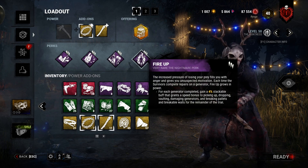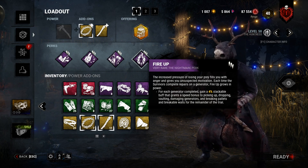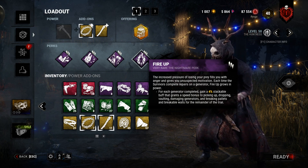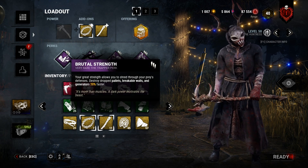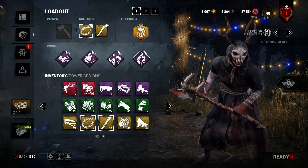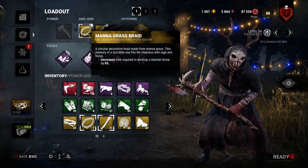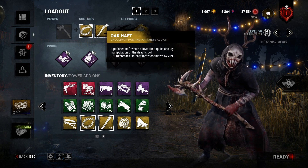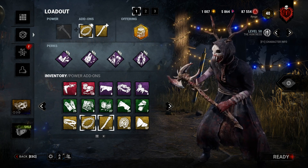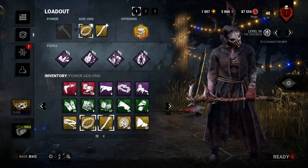We're also running Fire Up — for each generator completed, we get a 4% stackable buff that grants a speed bonus to picking up, dropping, vaulting, damaging gens, breaking pallets, and breaking walls for the rest of the trial. We stack that with Brutal Strength — it's a nice little combo for late game pallet kicking. Then we're running Monograph's Braid, which decreases the time to wind up a hatchet, and Oak Haft, which decreases hatchet throw cooldown by 20%. Fair warning: I'm not that good at Huntress. Let's jump into the match.